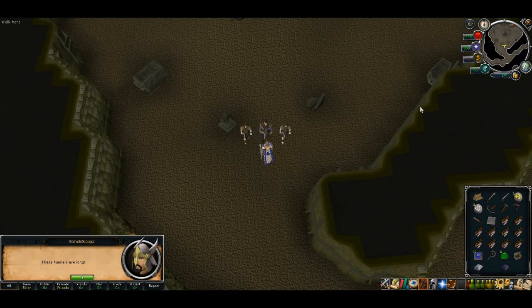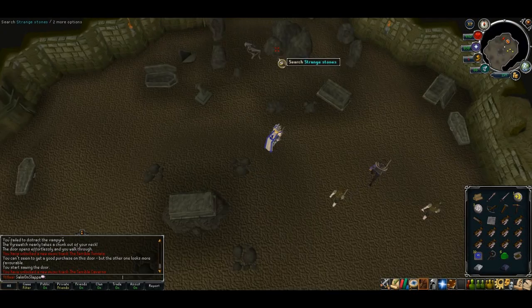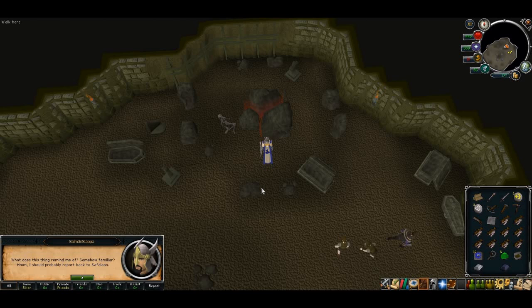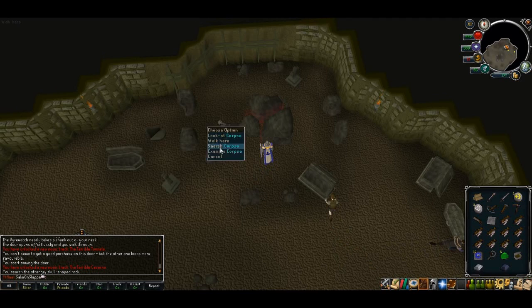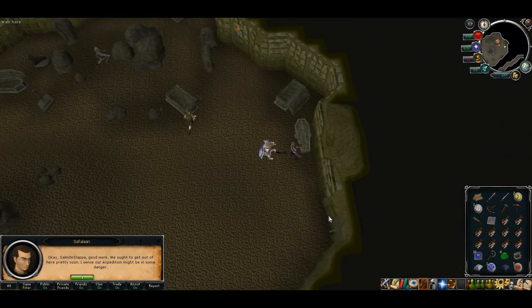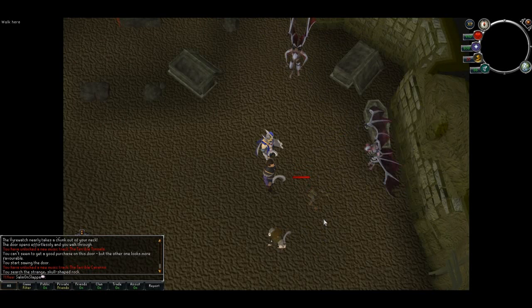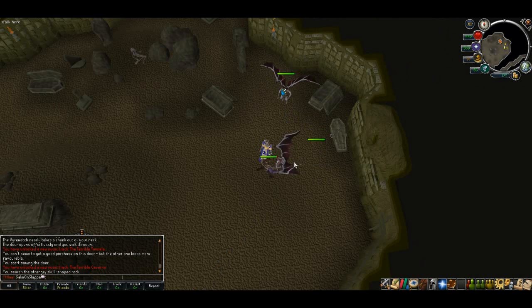You'll get another cutscene and everyone will spread out. Head towards the runecrafting symbol and check the strange stones. Then search the skeleton body next to you — that will give you some runes. Talk to Saffalan. A couple of Voidwatchers will pop up; you can't actually kill them, you've just got to wait until Saffalan takes enough damage, which doesn't take that long.